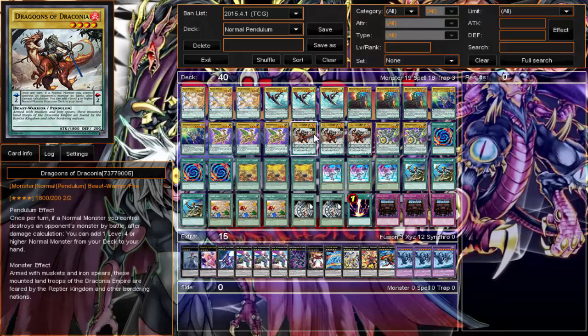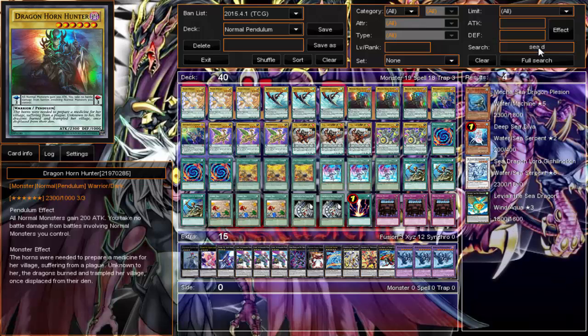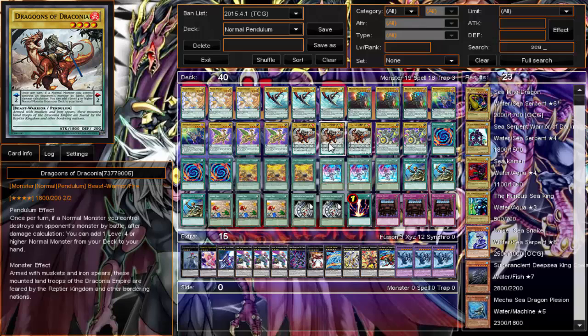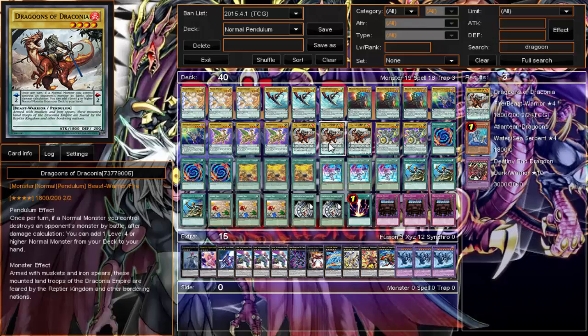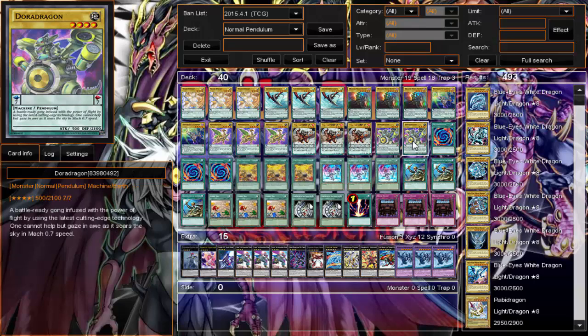We have the leader of the deck — Dragoons of Draconia. Once a normal monster you control destroys an opponent's monster by battle, after damage calculation I can add a level four or higher normal monster from my deck to my hand. So I pretty much get a plus-one just for having him in the scale. I was thinking of playing Sea Dragoons of Draconia, but I don't think it's as good as this guy. I only run two.